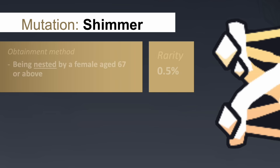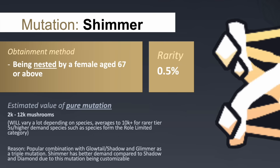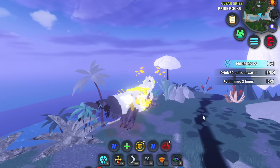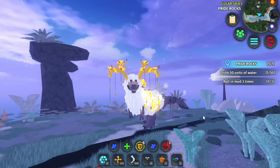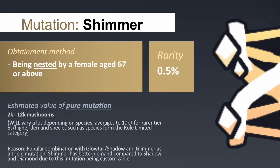This mutation is one of, if not the most, sought-after permanent mutation that players will hunt for. There is also the option to customise a shimmer creature with a skin, as this mutation doesn't change the colour of the creature. Shimmer is very similar to the glimmer mutation, changing the material on certain parts of the affected creature to a neon glow, only these parts will be different to glimmer.